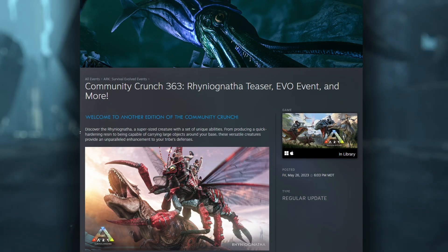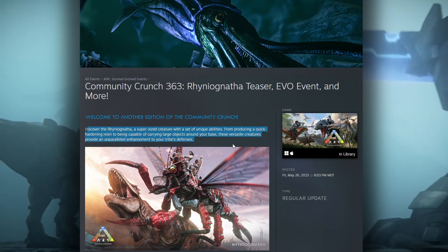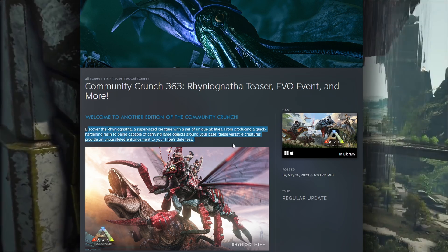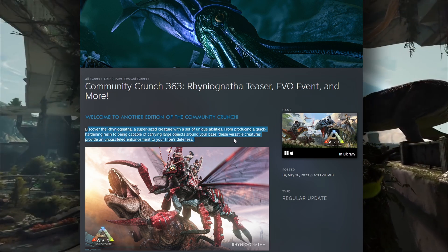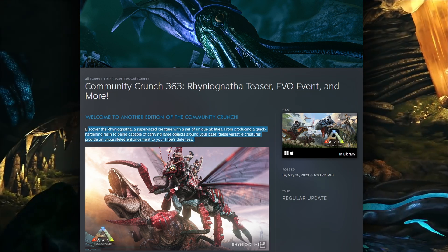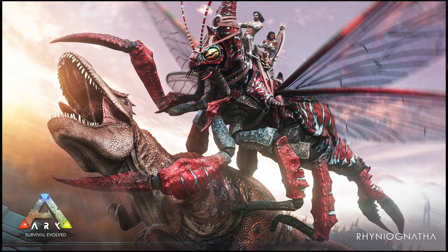Welcome to another edition of the Community Crunch. Discover the Rhinionatha — a super-sized creature with a set of unique abilities, from producing a quick-hardening resin to being capable of carrying large objects around your base. These versatile creatures provide an unparalleled enhancement to your tribe's defense. This thing looks pretty badass, and it looks huge.